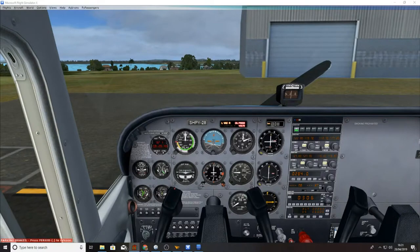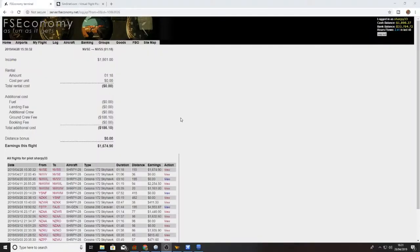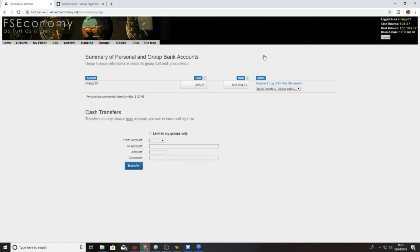What we'll do now is come out of FSX and go into FS Economy to check our log and see how much money we've made off this flight — just that tiny little bit closer to getting back. Here we are in our permit logs. The flight took us an hour and 18 minutes. Our income was $1,861. Ground crew fees at 10% were $186.10, so we've made a grand total of $1,674.90. We'll deposit the $1,800, leaving a cash balance of $98.37, and in the bank there's $35,584.